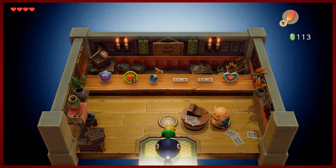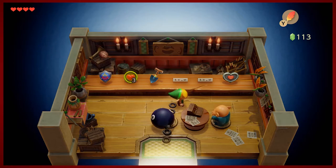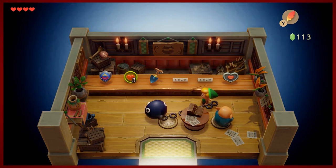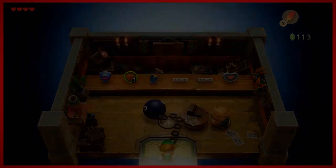So you can see what all this money acquisition is for — there are some pretty expensive things we'll be after in the future. The most expensive thing we can get right now is a shovel, but we can't quite afford that right now. We'll also want to grab this piece of heart later on — I don't believe the original game's shop sold a piece of heart, so that's an upgrade. There are more pieces of heart in this game, presumably to make it a little bit easier.